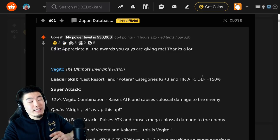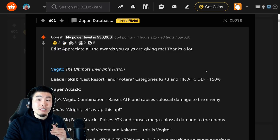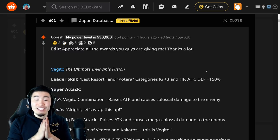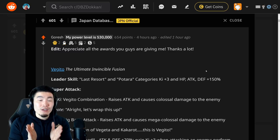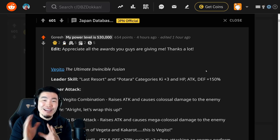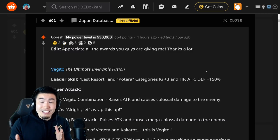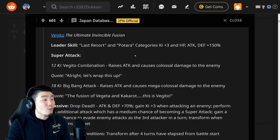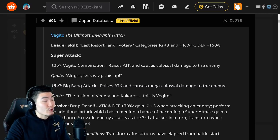Now we've got to move on to the Reddit, where Goresh has translated all the details for all four characters. Huge shout out, huge thank you — I'm getting Kawaii and Goresh mixed up now, but they're both legends. Thank you to Goresh this time for these translations. We're going to start with the ultimate invincible fusion Vegito.